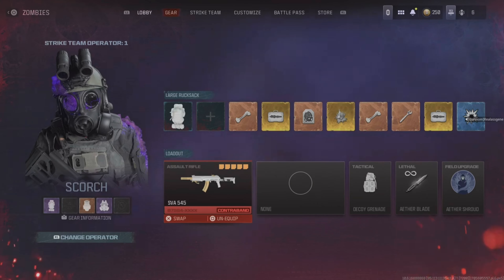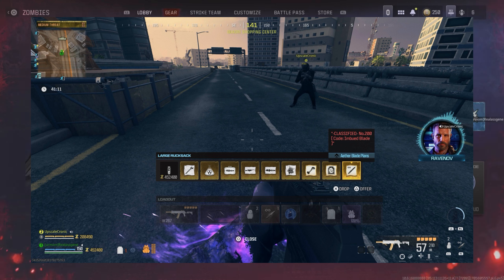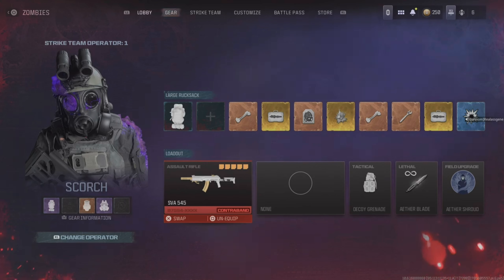To give you an update, I have all the schematics again. So I have them all back. I have half cash — I don't have max cash, but I have 500,000.